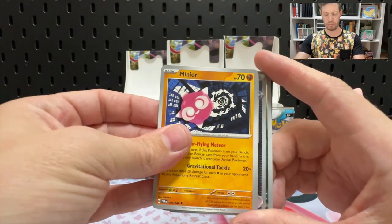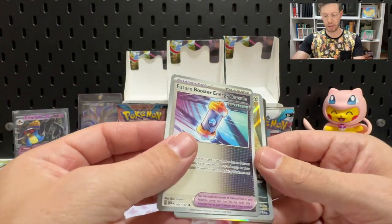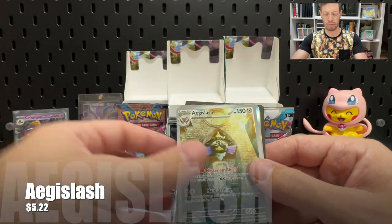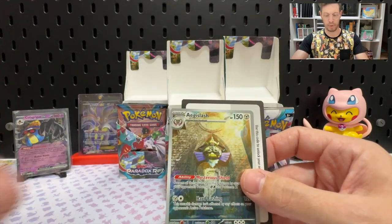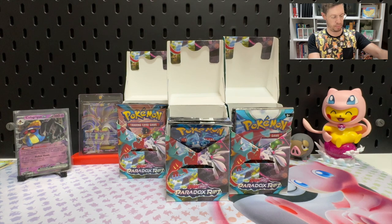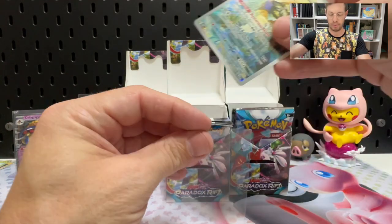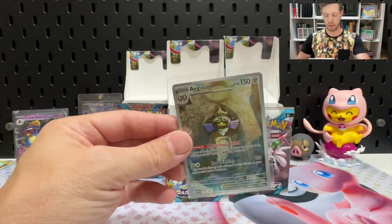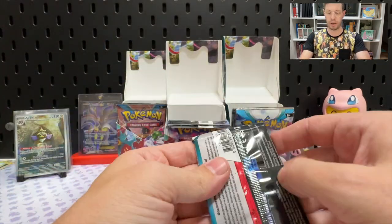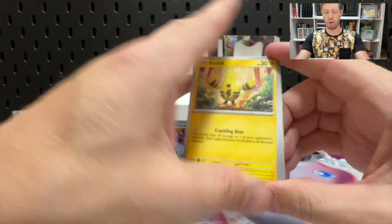Simipour. A Future Booster Energy Reverse and an Aegislash. We've got a nice reverse Aegislash, and a Palkia — with a water energy stuck to the back of it. We've got a hit out of that one. So far we're running at one hit for one bundle, which isn't good odds even remotely.